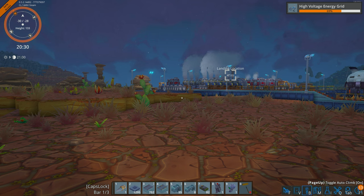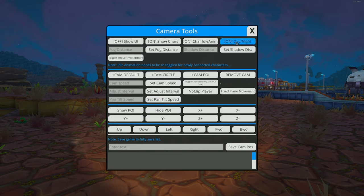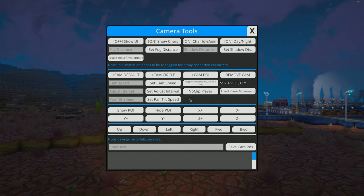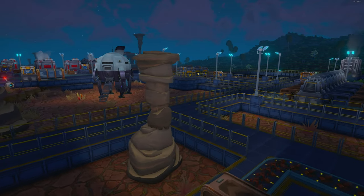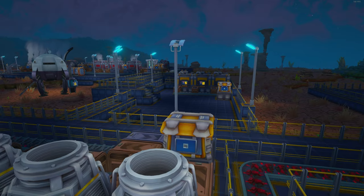Last but not least: press Ctrl+Alt+U to bring up the camera tools. It's labeled as a developer tool and lacks full usability, but it lets you remove the UI, toggle day/night cycle, set shadow distance, toggle character idle, and switch to fly mode. This is great for taking cinematic screenshots or getting an overview of your base, until a proper mod comes out.